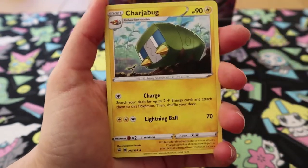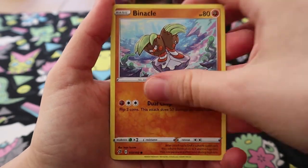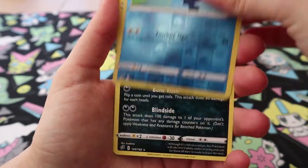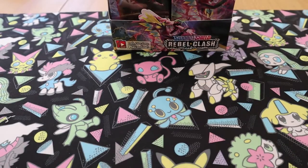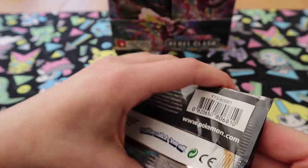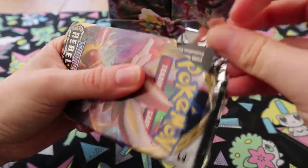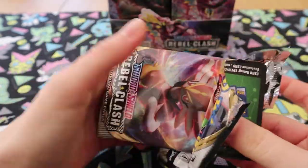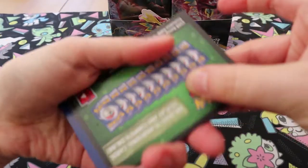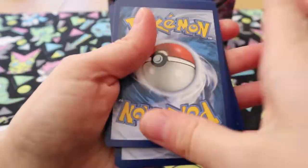So to start us off: Doublade, Capture Energy, Charjabug, Voltorb, Growlithe, Dreepy, Snorlax, Binacle, Reverse Palpitoad, and Oranguru. We have already opened some of these before — we did a little home pre-release. Go check out that video as well. Our local gaming store sent out the build and battle kits, which we had a nice little pre-release at home. It's not quite the same, but at least we got the build and battle boxes. We love doing pre-releases.